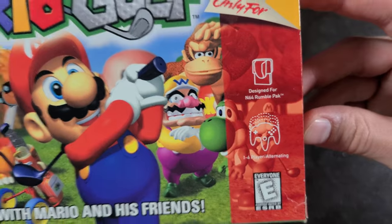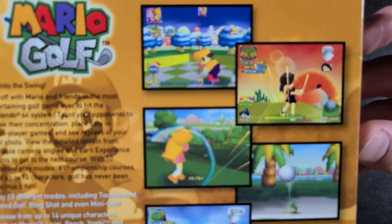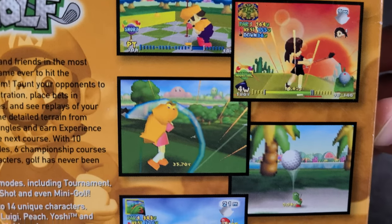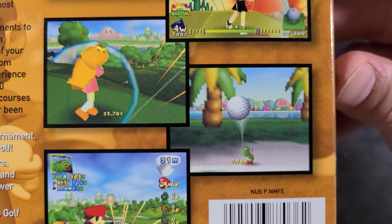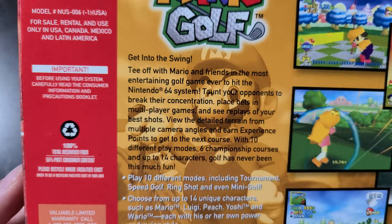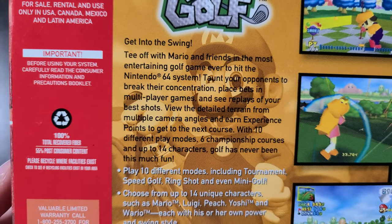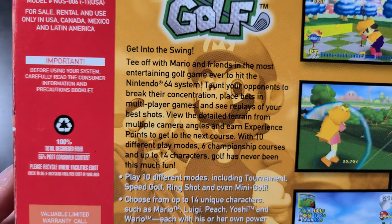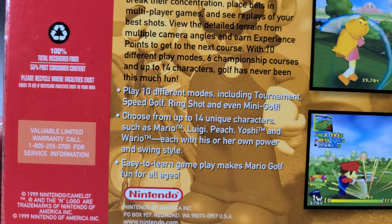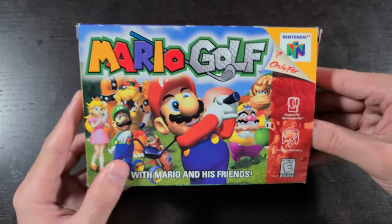You do have one to four player multiplayer, which was a lot of fun in this game. Let's take a look at the back — here are some screenshots: you got Wario making a putt, Yoshi chipping out of the bunker — cool angle there — and Mario with a big blast off the tee box. Here's the description: 'Get into the swing — tee off with Mario and friends in the most entertaining golf game ever to hit the N64. Play 10 different modes, choose from up to 14 unique characters, and easy-to-learn gameplay makes this game awesome.'